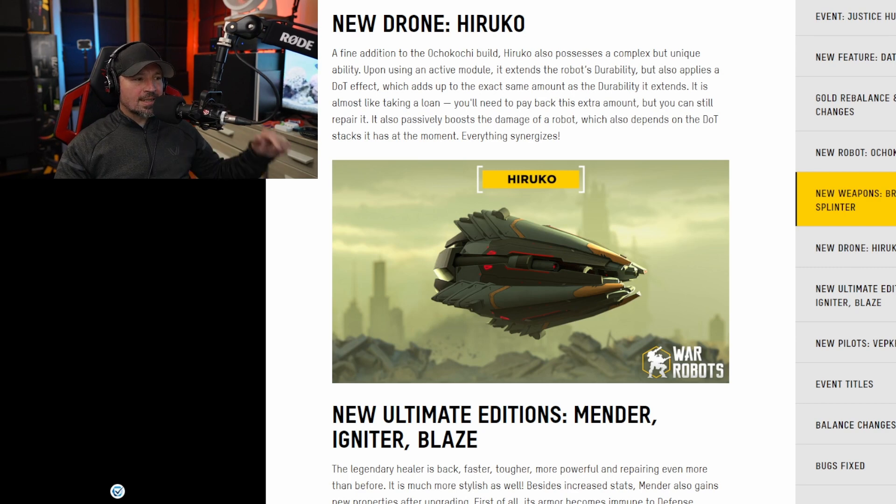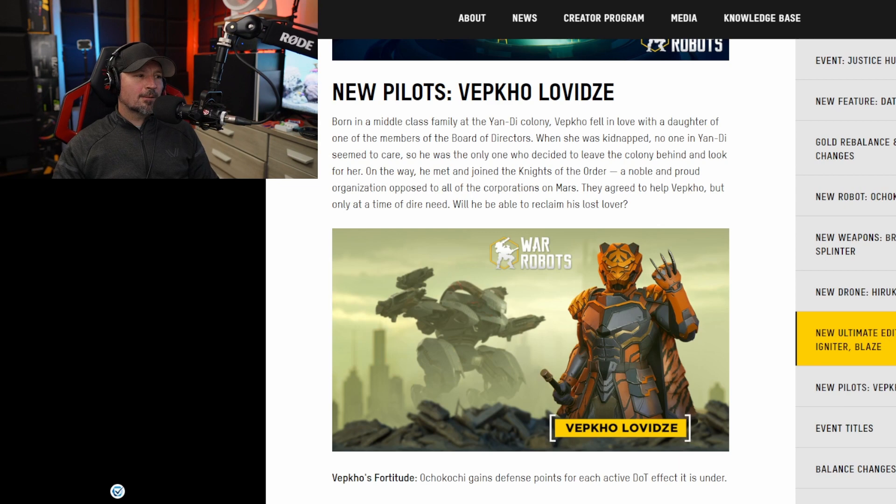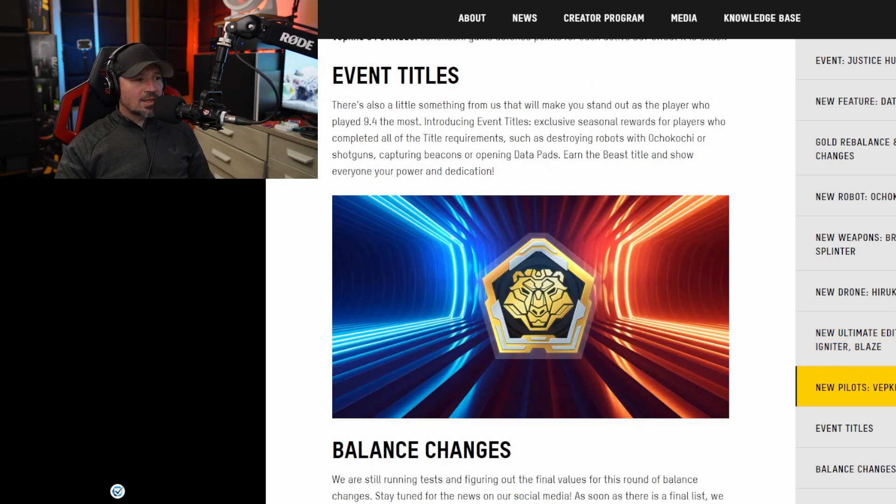The brand new drone is here as well — it's going live into the game at some point. You'll be able to get the Ultimate Blaze, Ultimate Igniter, or the Ultimate Mender, though I'm not sure exactly how. The brand new pilot for the new robot — whatever it's called — is out as well; it gives defense points for each active DoT effect active on it.